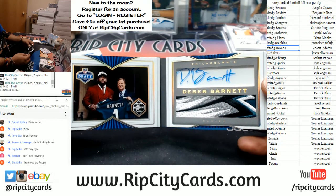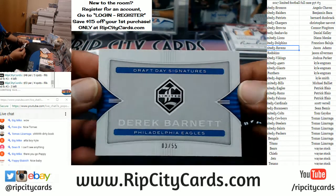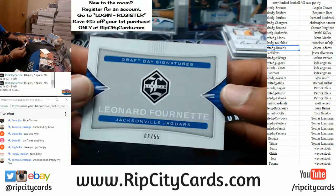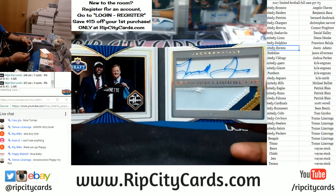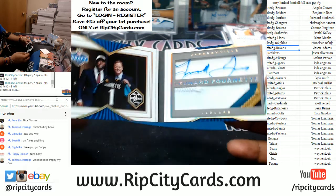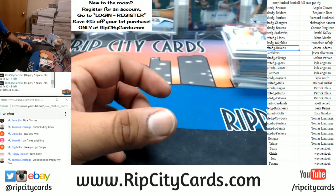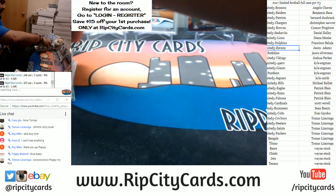So to recap: we got the booklet for the Eagles — Derek Barnett, numbered 3 out of 55. For the Jaguars — numbered 8 out of 55 — Leonard Fournette. Pretty, pretty nasty case. Seriously.